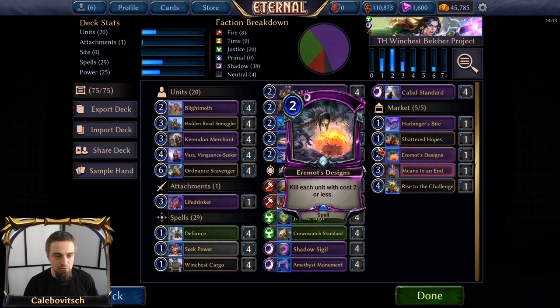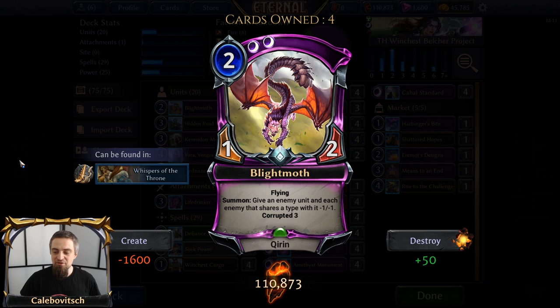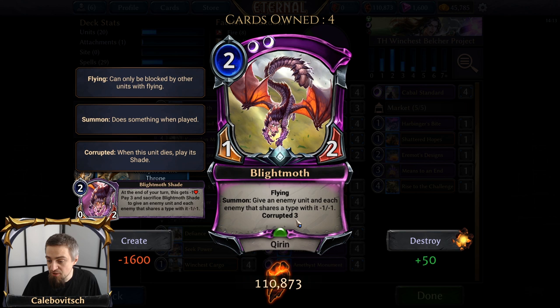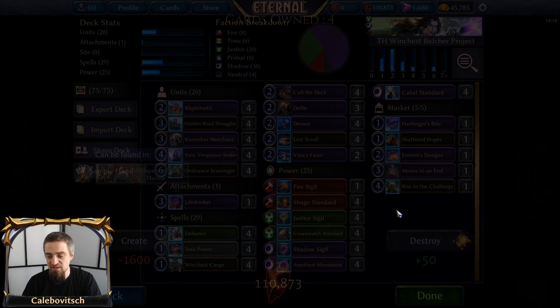The easiest way to go for it is Life Drinker, the three-cost 2-2 Shadow Relic weapon that on summon gives you Life Steal this turn. Because even if you have Life Steal, you don't have to kill anything the opponent has — you just have to deal two damage with Life Steal, gain those two points of health for Means to an End to trigger. So let me get through this deck card by card. You have four copies of Blightmoth, a two-cost double Shadow 1-2 Flying Kirin. On summon it gives an enemy unit and each enemy that shares a type with it negative stats. It also has Corrupted 3, which means after this unit dies, you get a Blightmoth Shade in play. This gives you two bodies, slowing the opponent down as much as possible.